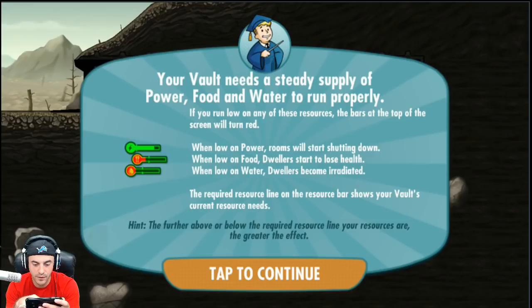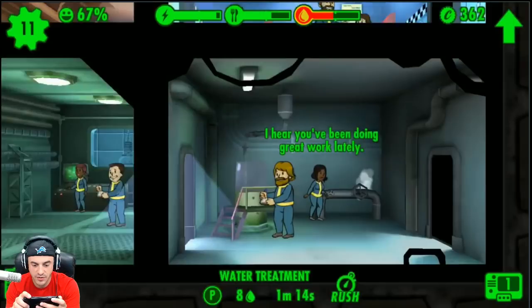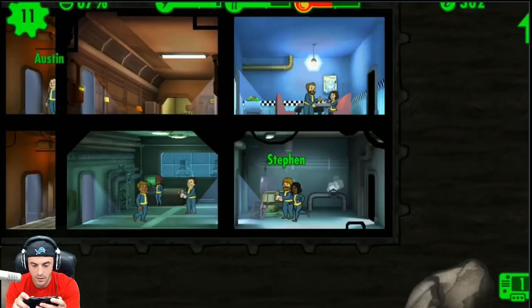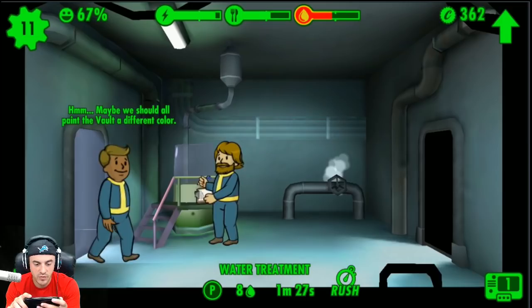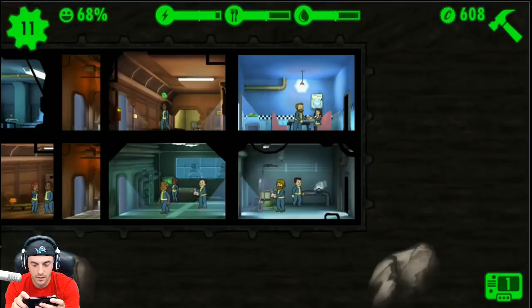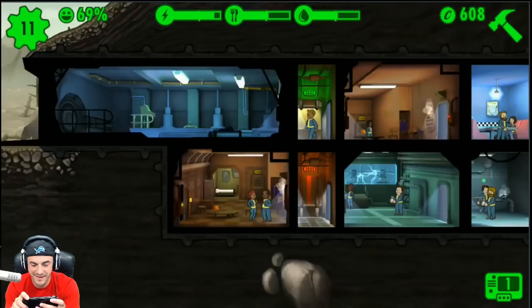The resource bar shows your vault's current needs — the further above or below the line, the greater the effect. Looks like we need some water. Let's rush the water treatment. Can we put three people in a room? Austin Yexus is good at drilling — get in there. Only two people per room. Things seem to be going fairly well — let's check on our lucky couple in the living quarters. Prez Taylor just slid in right there.